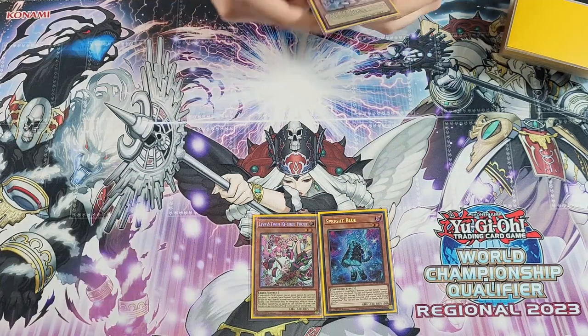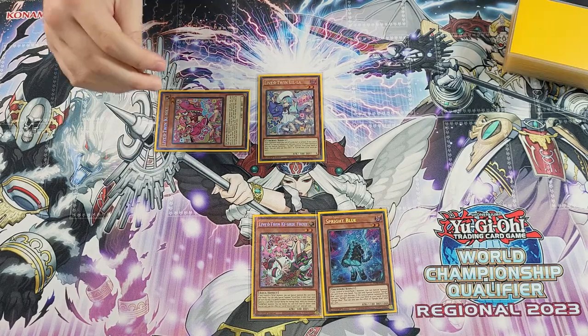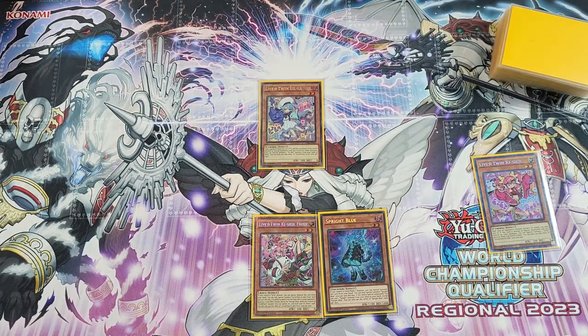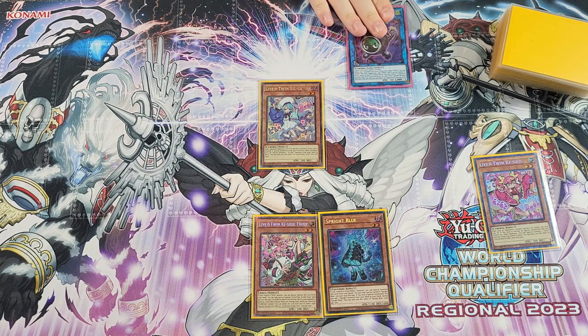This will be our opening hand. We will Normal Summon our Live Twin Lilla and activate her effect to Special Summon a Kiss-A-Kill from deck. Next, we'll turn our Live Twin Kiss-A-Kill into a Lingareebo. I really like ending on Lingareebo because he protects us from Imperm for the rest of this turn, protects us from Evenly Matched or drawn Imperms next turn, and if you're playing against Trap Tricks or Labyrinth, he's just phenomenal on your end board. It saves you from a lot of board breakers, especially game two and three.